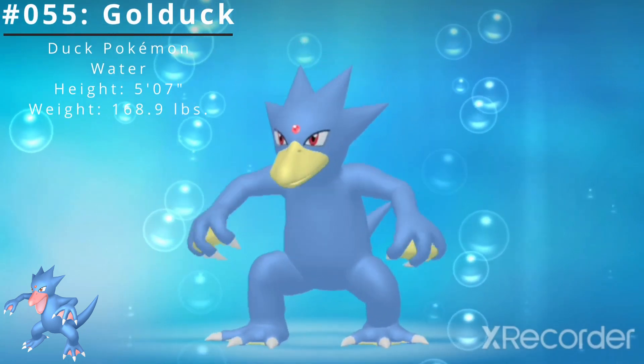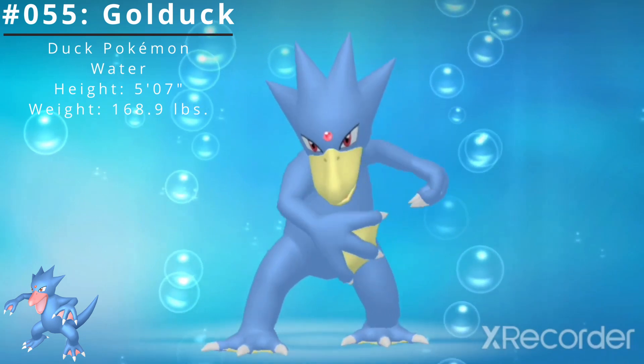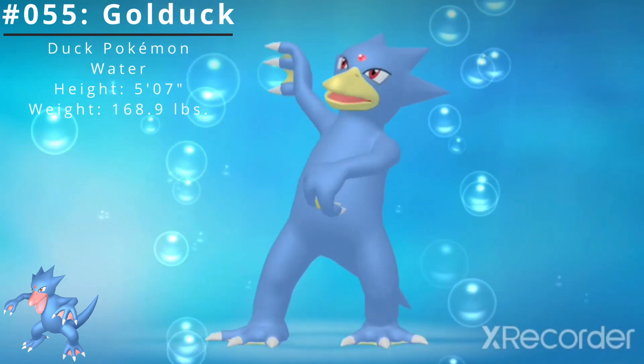Pokédex number 55, Golduck, the duck Pokémon and the evolved form of Psyduck. Golduck is a water-type Pokémon introduced in the Generation 1 Pokémon games Red and Green.